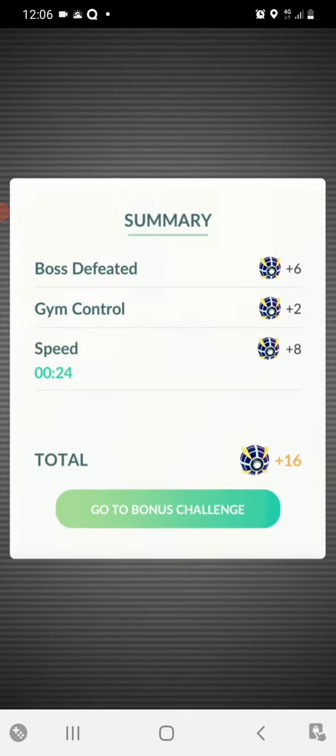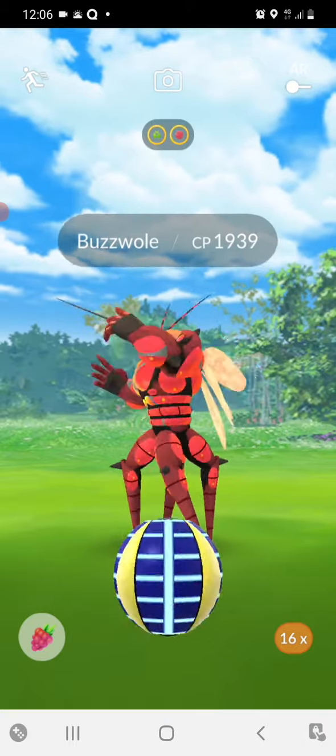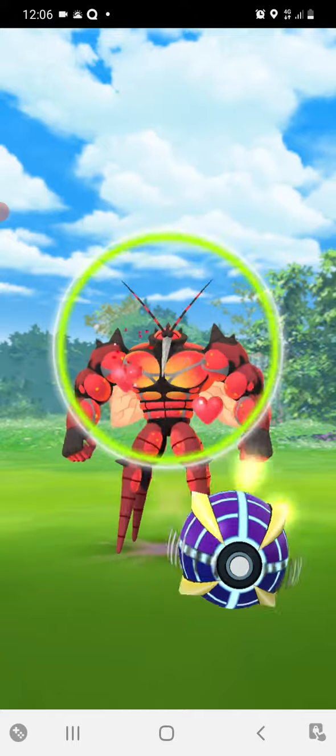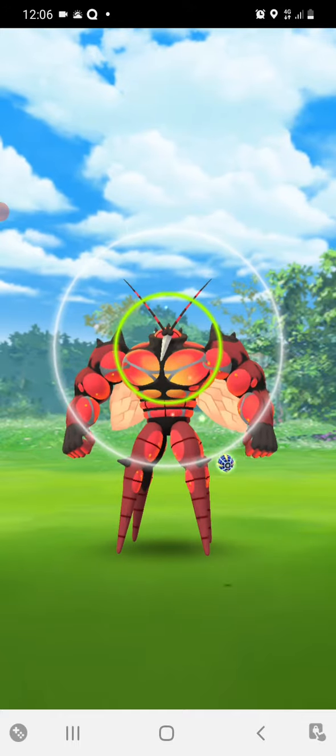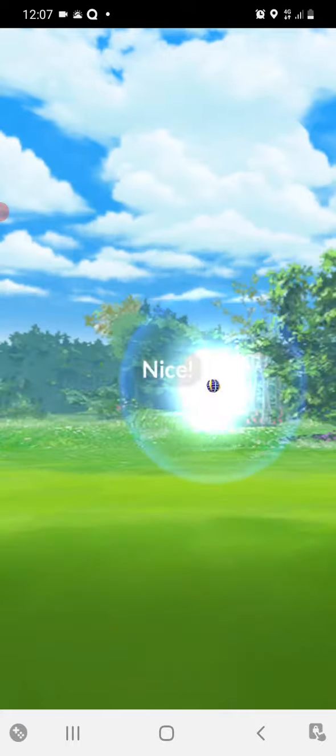We've got 16 Beast Balls. Let's see if Buzzwall is easier or harder to catch than Ferrimosa. There he is. So we're going to Golden Rasp him. He's got a green ring — okay, that was not my best move.